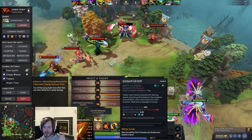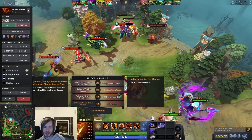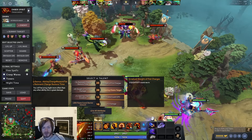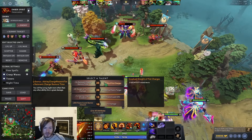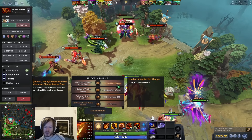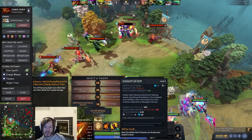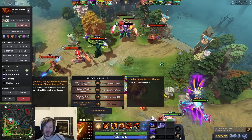Sleight of Fist hero damage talent is great - it's the spell you're spamming most and it does a ton of damage. Chains target count: you're casting Chains every 10 seconds, and are you really going to get four people every time? Three is nuts already. And then the double Sleight of Fist talent at level 25 - this is your best spell, and getting to cast it almost twice as often at the beginning of a fight is huge.